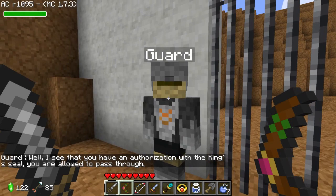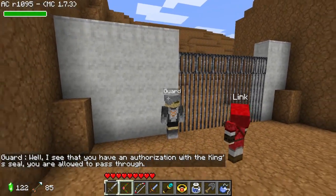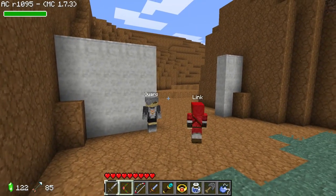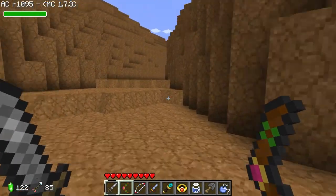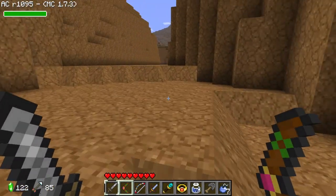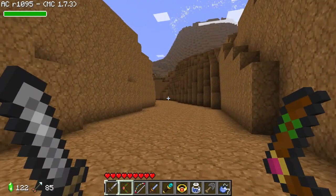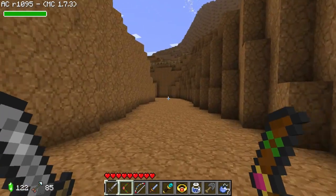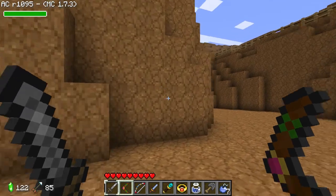'I see that you have an authorization with the king's seal - you're allowed to pass through!' Oh wow! I'm going to keep my Goron tunic on because it's probably going to be hot hot hot up here. Oh my god, look at all the ramps! We're on the road to Death Mountain - how cool is this? This is a brand new area we've never faced before. We've only got 30 seconds left on the clock today though.